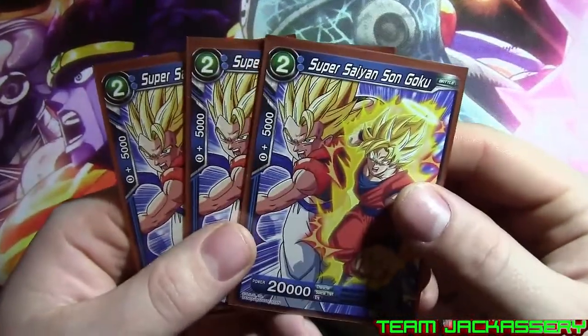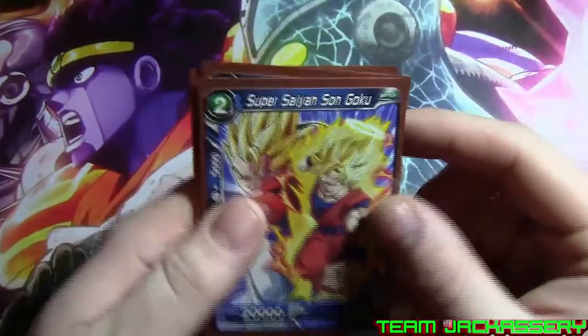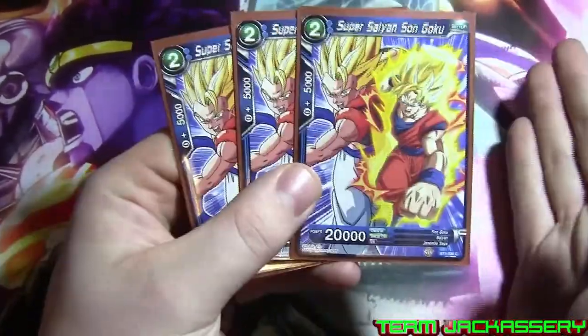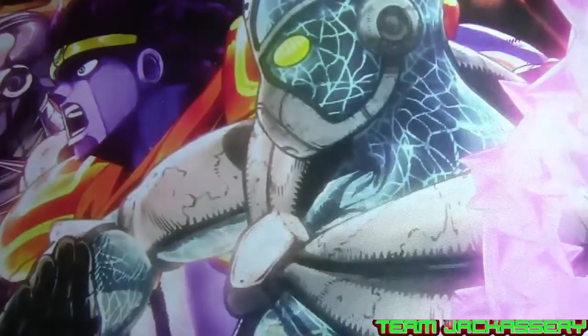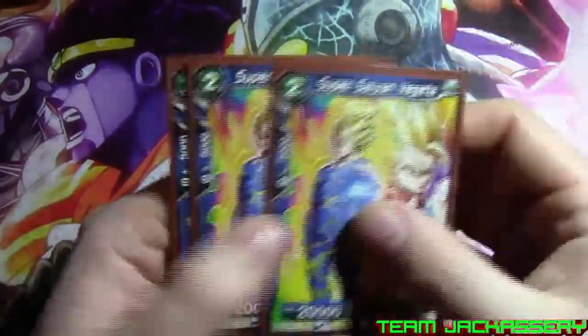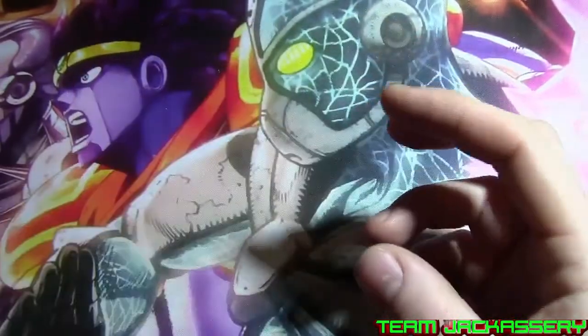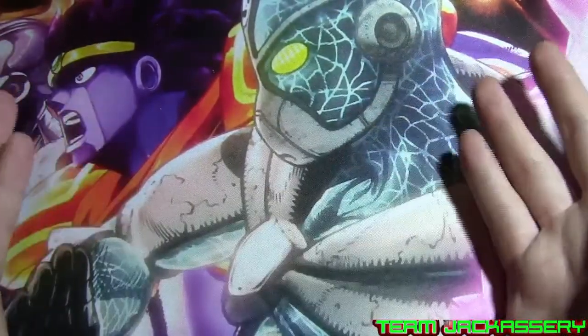Next, we run 3 copies of Super Saiyan Son Goku. He is our 2 cost, 5,000 combo, 20,000 power vanilla. We don't really play him — we just use him for our Gogeta Fusion. Basically the same thing for Super Saiyan Vegeta — we just use him for Fusion. I only run 3 of each of these because they're just vanilla or they'll become Energy.